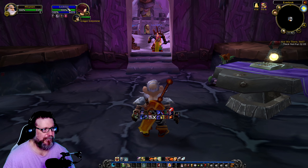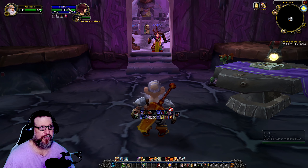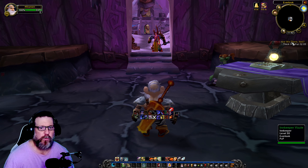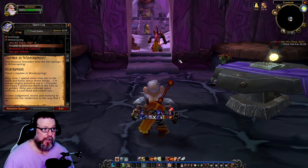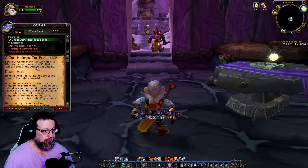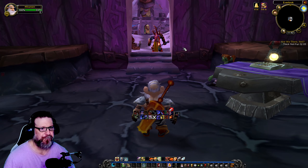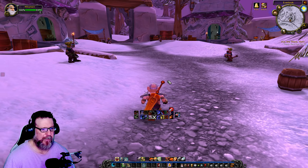We'll say Loctite — you can pronounce this a different way. What are we gonna work on today? We're gonna work on 'Are We There Yeti?' — we need 10 thick yeti furs. This is an orange quest, but look at the quests we have: these two were red. We also have a call to Plaguelands, which is a green quest, but Plaguelands is on the other side of the world. Let's go work on this — I think I know where to get these.